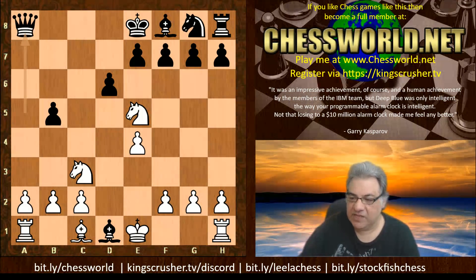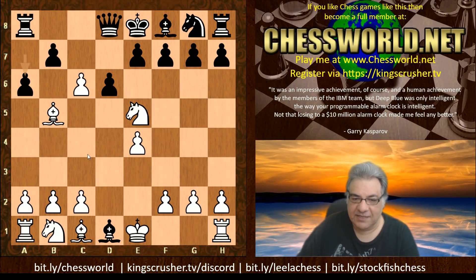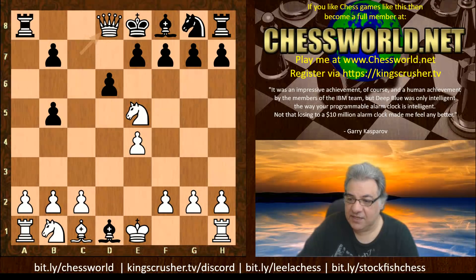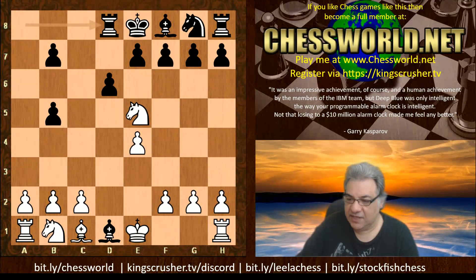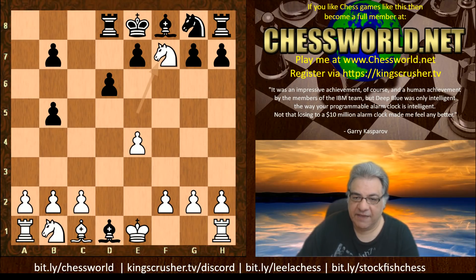So in the game, a6 is played — not Queen a5 check. Now c7, so white is getting back the Queen with interest. After the initial investment, rook takes d8. If King takes d8, then simply Knight takes f7 check and Knight takes with a big advantage. So rook takes d8.